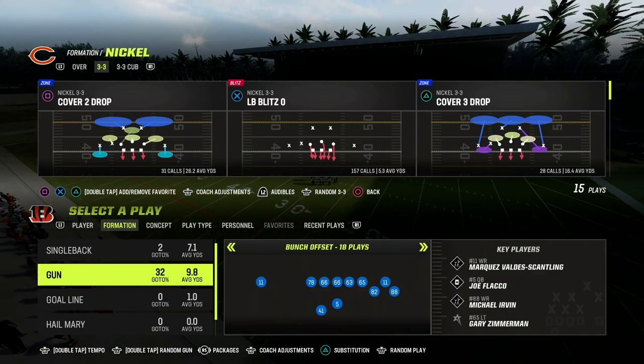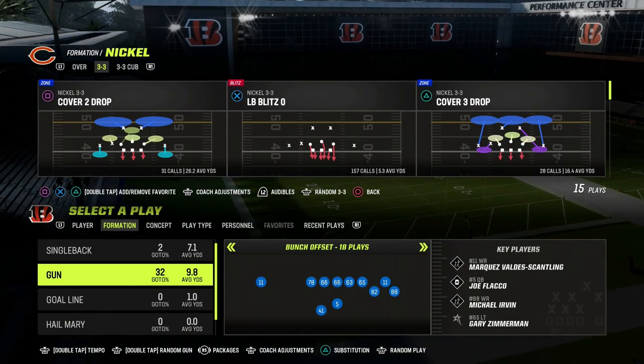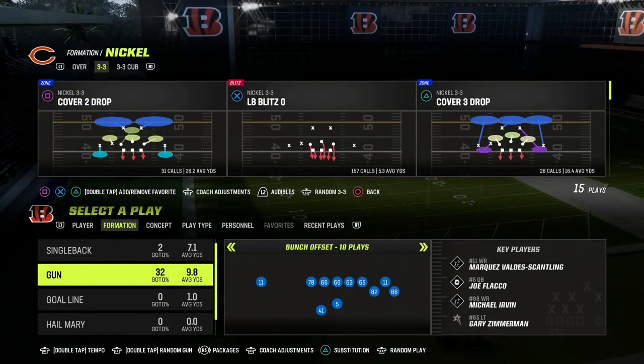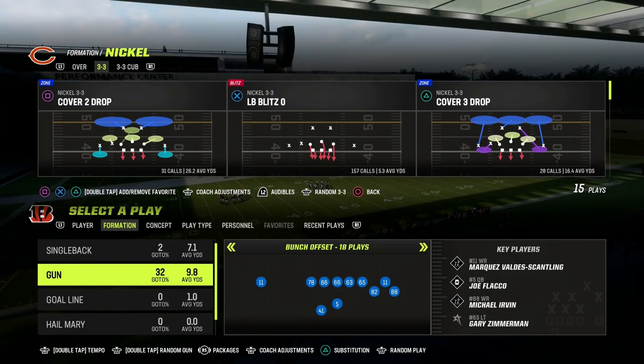In this video, I'm going to show you one of the key passing concepts of Madden 23, and it comes to us out of the Bunch Offset Formation. The play that we're going to be taking a look at today is P.A. Reid in the Indianapolis Colts Playbook.